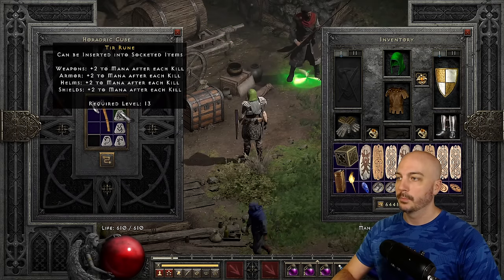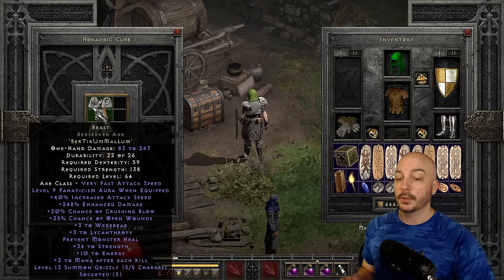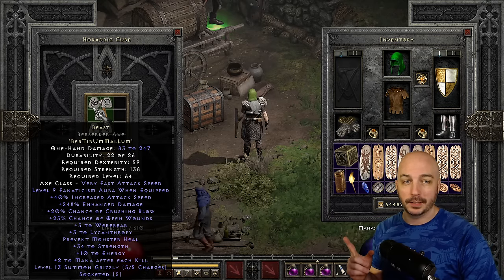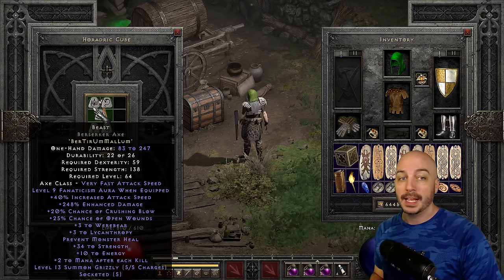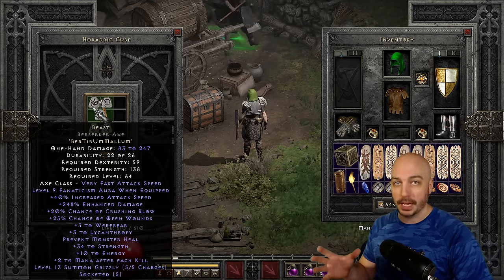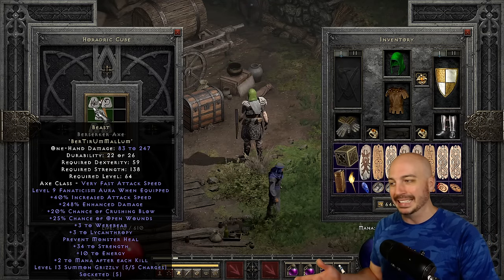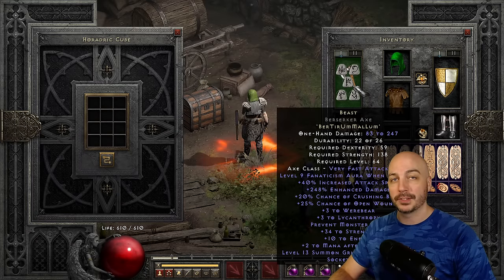Ber, Tir, Mal, Lum. For this particular instance, the enhanced damage roll isn't going to matter too much, but 248 is actually pretty low. It rolls between 240 and 270 — that's the range on it. So for this build, not going to matter, but we'll use it on a melee character in the future. Not the best, but not a huge deal either way. And we got that Fanaticism Aura.